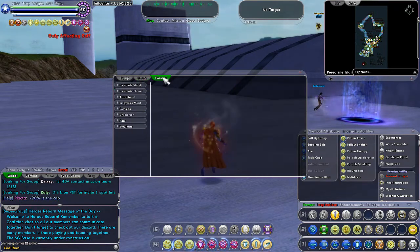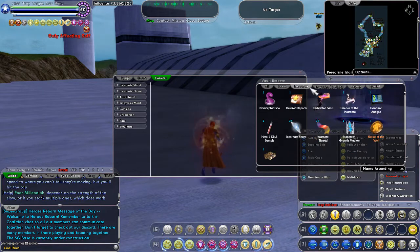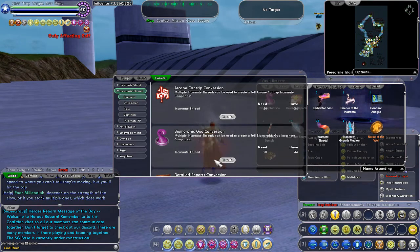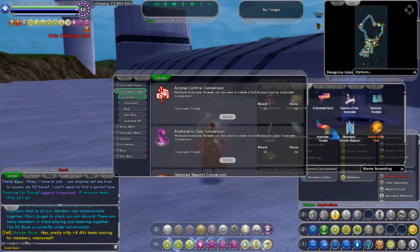You go to Convert. All of these things — incarnate shards, incarnate thread, astral merit, and imperial merit — are all things that you will get as salvage. Now if you go to Incarnate Salvage, this is where you can find out how much of each thing you have. I want to use incarnate thread to make things, because everything for your very first slot is going to be something you'll make in the common area of that power. Incarnate thread is the number one most important thing you want to use to make incarnate abilities. If you cannot make it with thread you can choose other things, but you always want to try to do it with just pure thread.